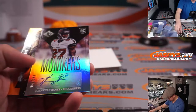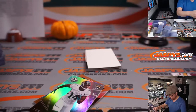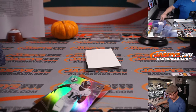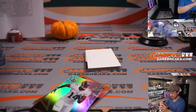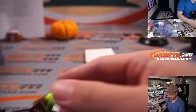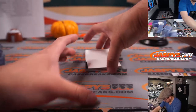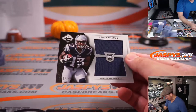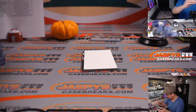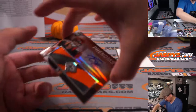Alright, Bernie Kosar. Jonathan Banks monikers auto — for Tampa Bay, going to Dean. We've got Aaron Dobson to 199, Pats, Michael. And we have Tyler Eifert dual relic and autograph, 203 out of 299, phenoms jersey and auto — Christopher, we're on Cincinnati.